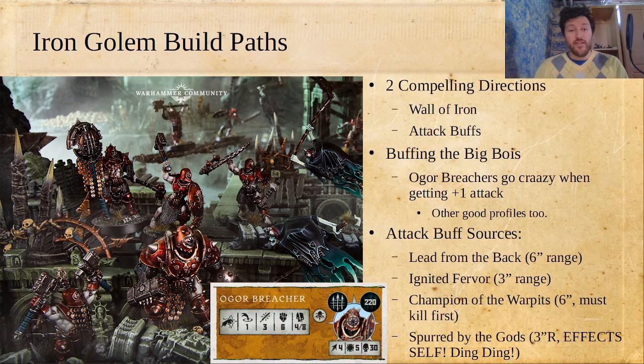The Chaos Lord has 2-inch reach, so you can position him in pretty forgiving ways to get that buff off in a way that will reach the Ogre Breacher. The Ogre Breacher has such a big base that you have a little bit of wiggle room there. There's a lot you can do with that setup, so I wanted to kind of talk about it here.